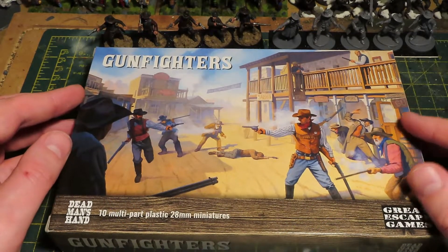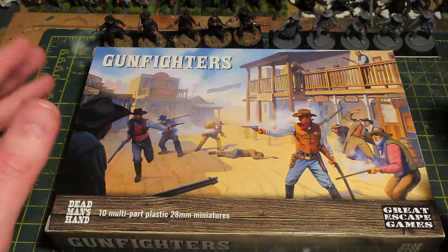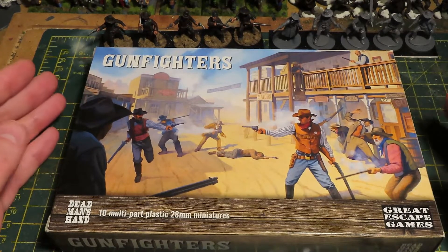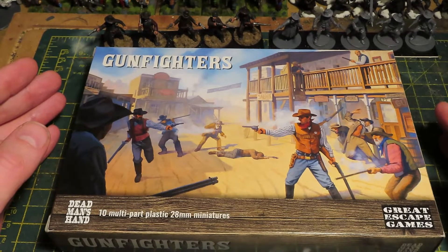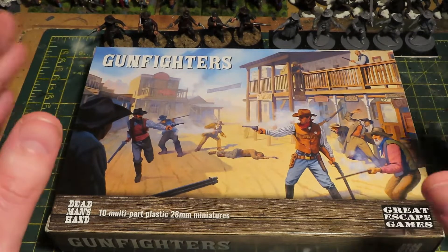Hello everybody and welcome back to On Point HQ. In this video I'm going to be taking a look at the recently released plastic gunfighters box by Great Escape Games for the Wild West shoot-em-up war game Dead Man's Hand.